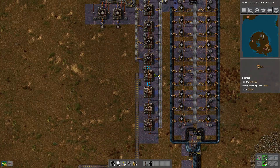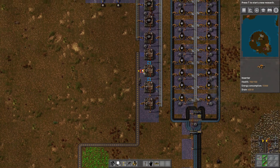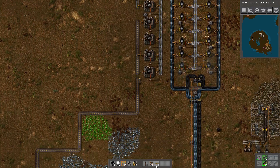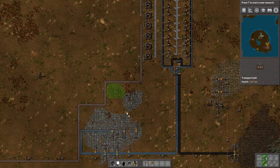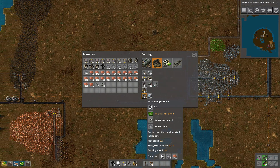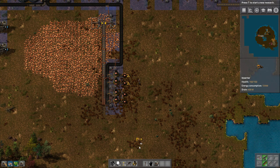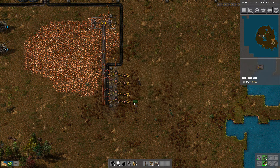We still have plenty of transport belts, so that's fine. But we do need these things right there. Iron gear wheels - and we're going to have a splitter off to this side, running onto the same belt once more. Now that we have this we are of course going to need some assembling machines again - three or four for now, that's going to suffice. We have some more inserters which we are going to need. We will take up the top there, just like that. Maybe another splitter - that would be useful. We could have one over here.